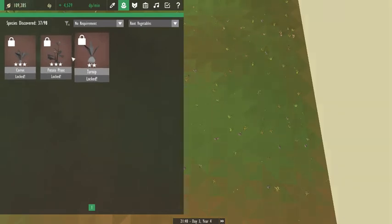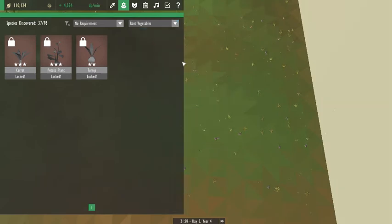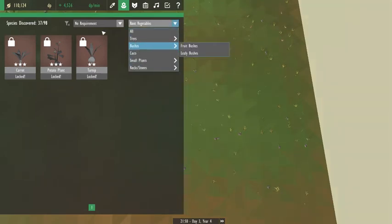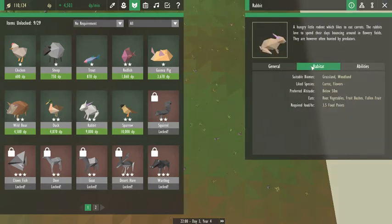So we're trying to get carrot. It's fruits — fruit trees, which are apple trees, which are only in woodland.